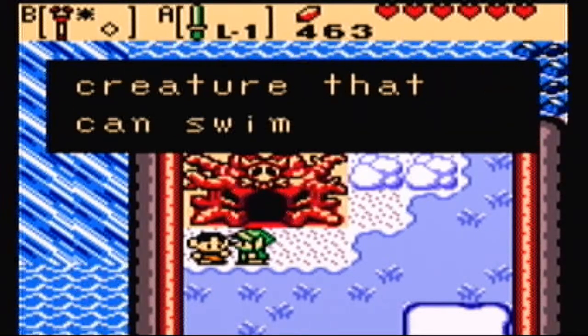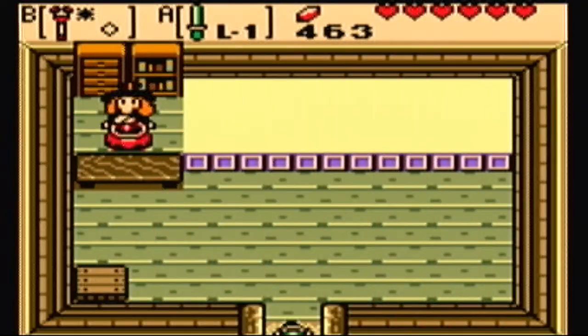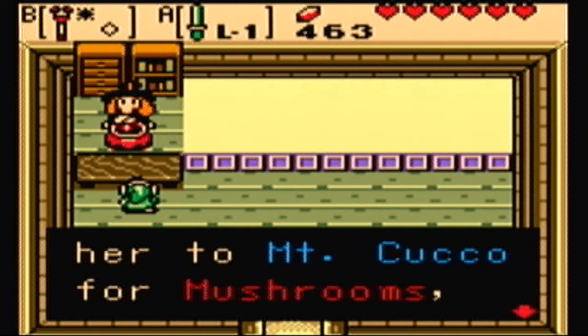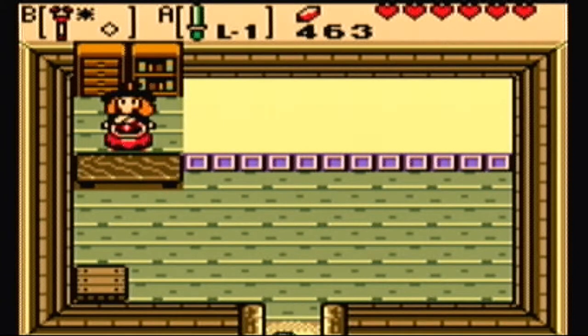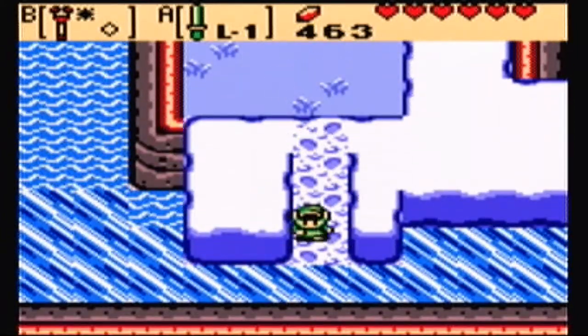I hear there's a creature that can swim up waterfalls. What kind of creature is it? Yeah, we can't really show you without him. If Maple were here I'd send her to Mt. Coco for mushrooms, but since she hasn't come back I can't make my magic potion. Yeah, we're going to find mushrooms for you later, so hang tight, old hag.